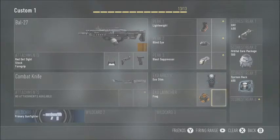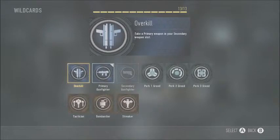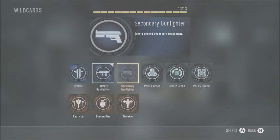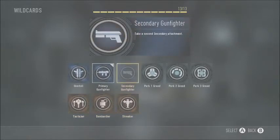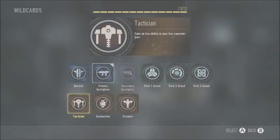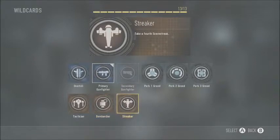And let's get to the wildcards. Overkill — you can carry two primary weapons. Primary Gunfighter — three attachments on your primary. Secondary Gunfighter — two attachments on your secondary. Perk 1 Greed, Perk 2 Greed, Perk 3 Greed — you can have two of each perk slot. Tactician trades your grenades for an extra exo ability. Bombardier gives you an extra grenade. Streaker gives you a fourth killstreak.